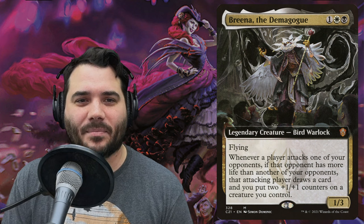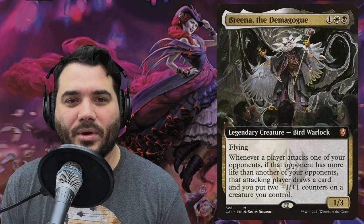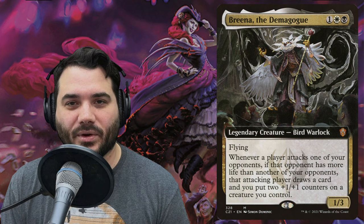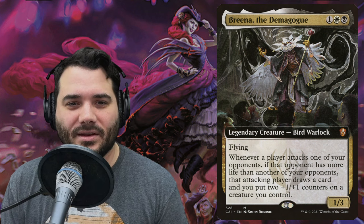Brena the Demagogue is a bird warlock for one white, black — a 1/3 with flying. Whenever a player attacks one or more of your opponents, if that opponent has more life than another opponent, that attacking player draws a card and you put two +1/+1 counters on a creature you control. More incentive for opponents to attack each other while you gain counter benefits.